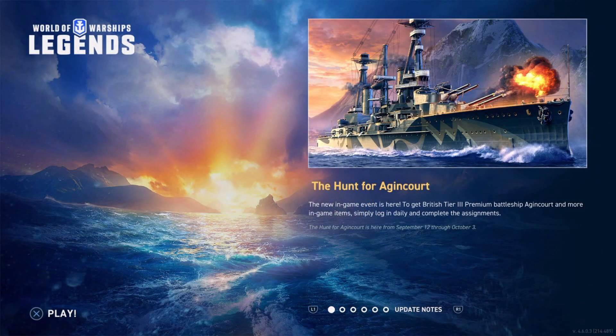It's September 12, 2022 and the Hunt for the Agincourt begins. It is a new in-game event where you get the British Tier 3 premium battleship Agincourt and more in-game items. Simply log in daily and complete the assignments. It will be available from now, September 12, through October 3.